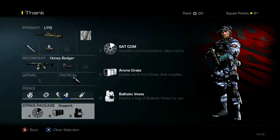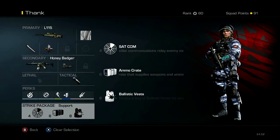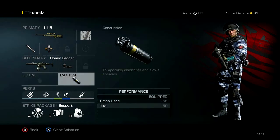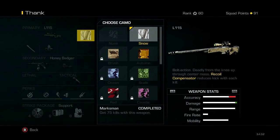Here are my perks. I always put support — I'm going to have this for every class because you get the ammo crate stall and the ballistic vest stall. I have just a concussion, and I'm rocking this camo. I think it's like winter or something — snow, yeah.